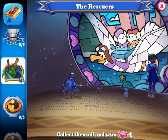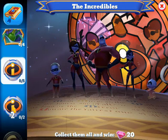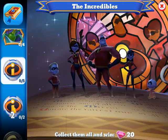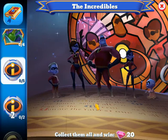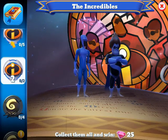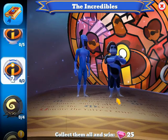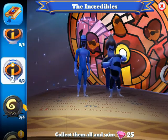Those are all the storyline characters. The rest are event characters — if I didn't get them during their event, DMK does allow legendary chests to pop up where you can purchase or possibly get them through calendar or milestone rewards. The Incredibles have seven characters: the family of five on the first line, then Frozone and Syndrome on the second line. I don't have any of the Incredibles characters.